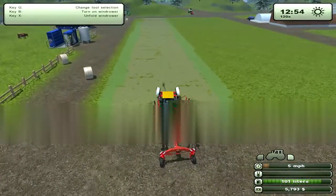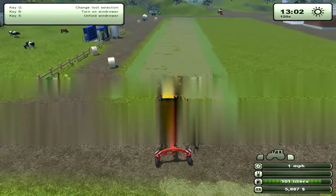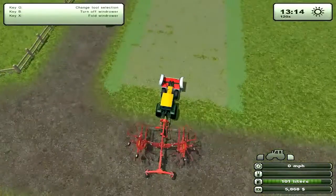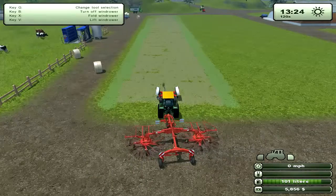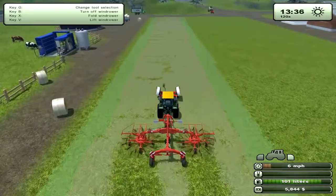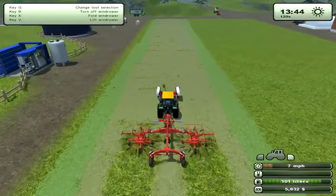I'm not sure how this is going to work — I hope it just picks up hay. So unfold it, turn it on. You can see them spinning. Hit the four button. And you can see how all of that is going into one pile.